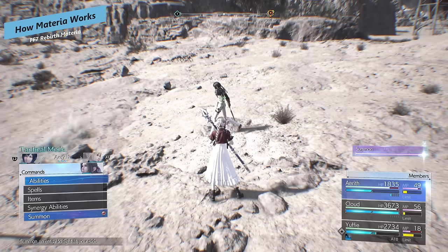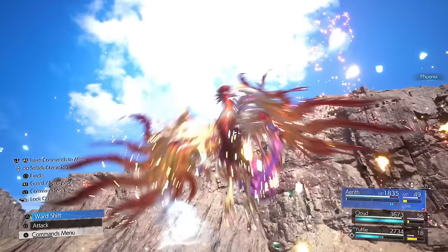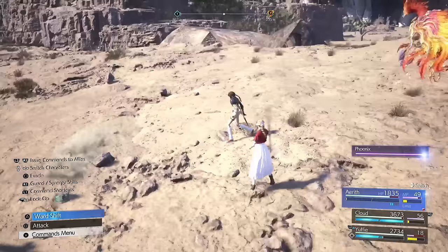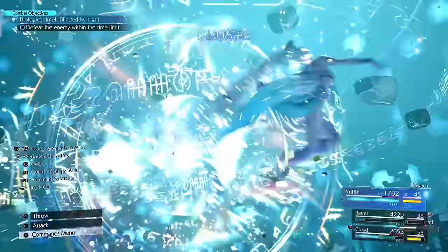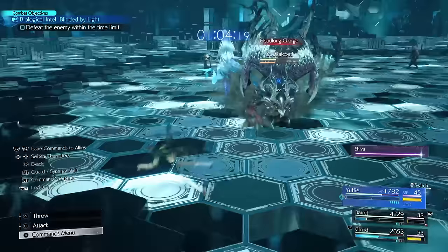Let's cover summons first. Generally speaking, all summon Materias are pretty good. I really like Phoenix for tougher boss fights because it does fire damage and heals your party when it de-summons. Otherwise it's dependent on the weakness of the fight — if the enemy is weak to ice, Shiva is great; weak to fire, Phoenix is the pick. Pay attention to those weaknesses.